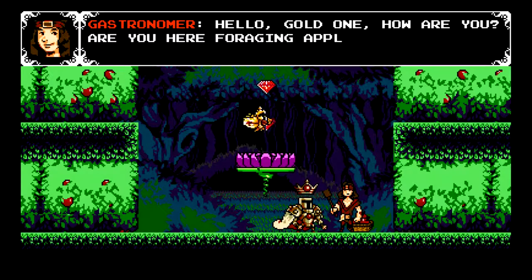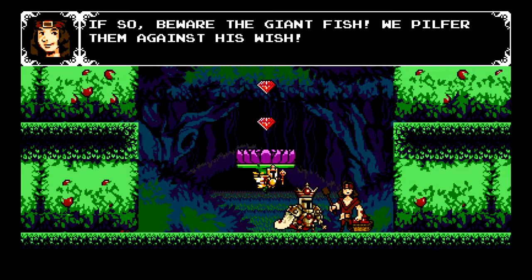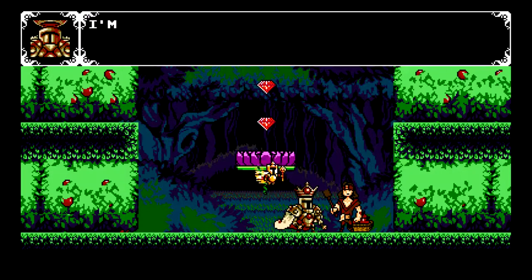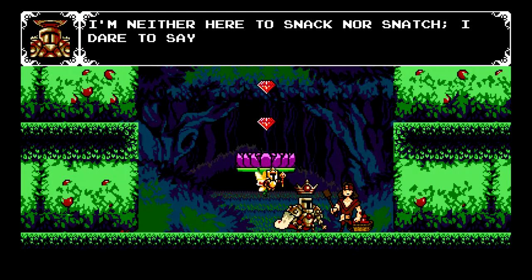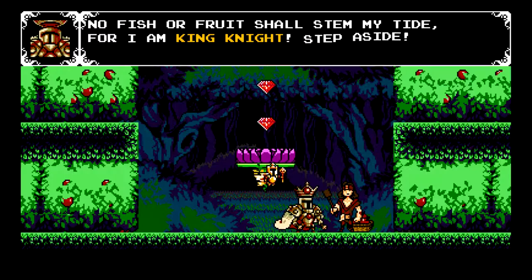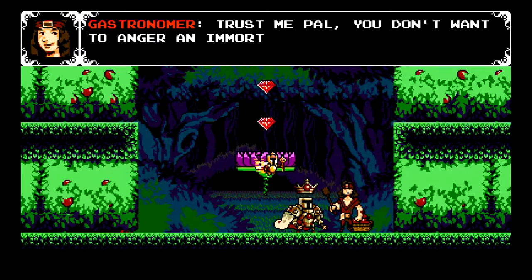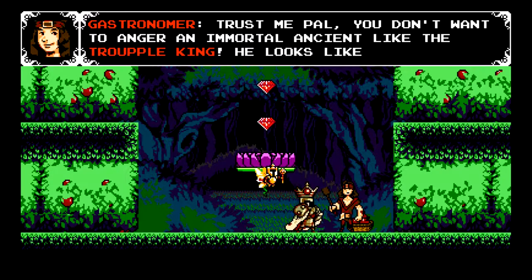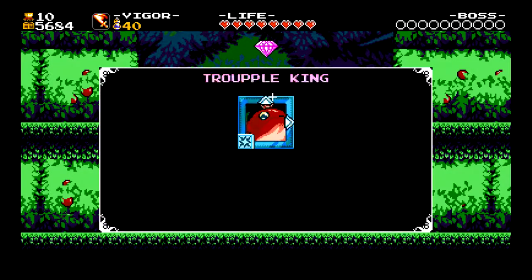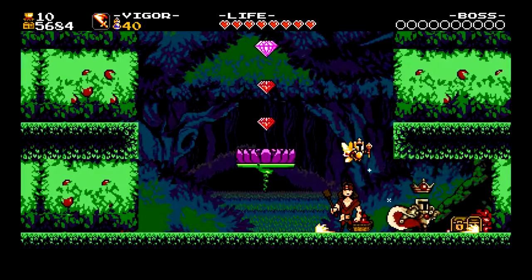'Hello, gold one — how are you? Are you here foraging apples too? If so, beware the giant fish — we pilfer them against his wish.' Oh, we're rhyming now are we? 'I'm neither here to snack nor snatch. I dare to say he's met a match. No fish or fruit shall stem my tide — for I am King Knight, step aside.' 'Trust me pal, you don't want to anger an immortal ancient like the tropical king.' He looks like Deece. We get the Tropical King card — maybe I'll add him later, and all sides we got treasure.